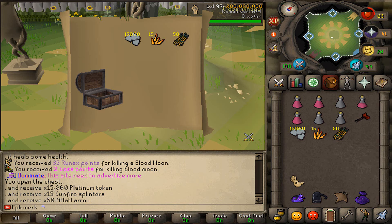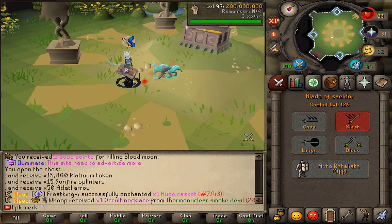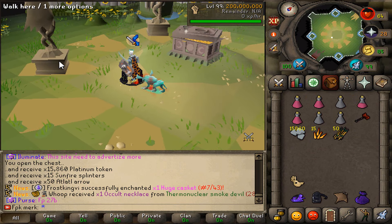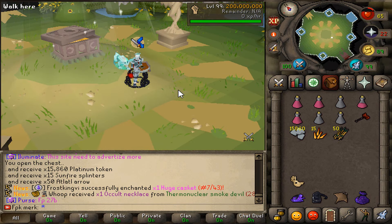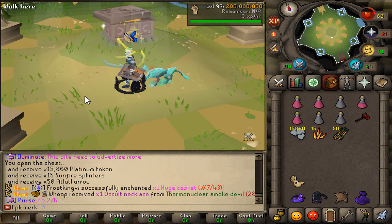So for the Blue Moon we need a crush weapon, the Blood Moon is weak to slash, and the Eclipse Moon is weak to stab. We have a nice stab weapon and a nice slash weapon, but I need a crush weapon — something like a vigorous chainmace — and then we'd complete the rounds much quicker. That is the beautiful new Perilous Moons minigame here at RuneX RSPS. Massive Varlamor content has been added to the game, so if you haven't joined this amazing semi-custom OSRS RSPS yet, links are down below — come join today and get on the grind!